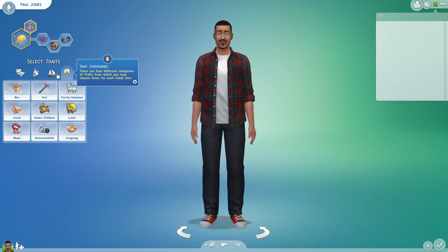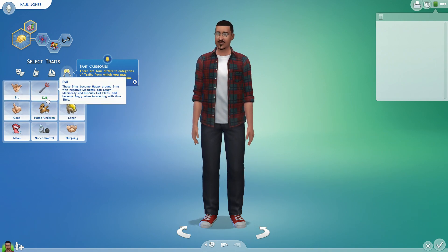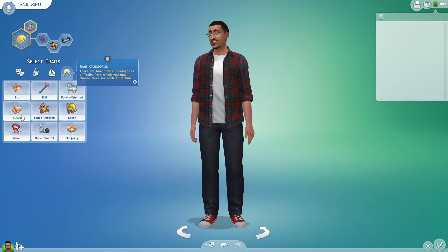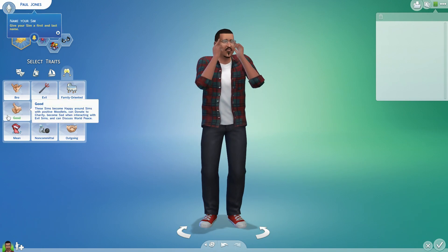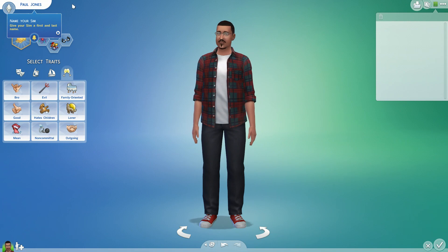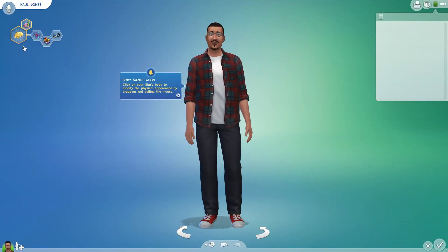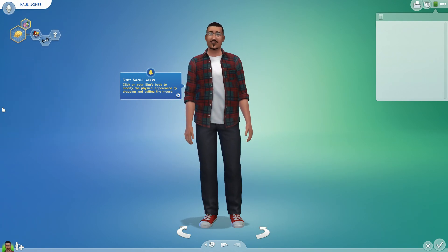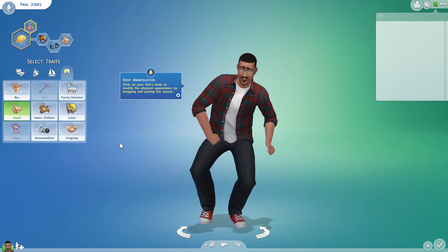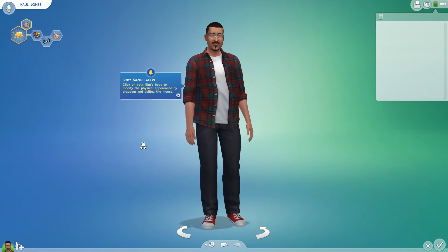I'm a goofball, I already have one of those. Let's do a social trait - family-oriented? I'm not going with that. Friendly? I hate kids - no I don't. Evil? No, we're gonna be good. Or a bro? Wait, did he say zombie? Okay, I got it - we're gonna go with Good. Get rid of that other one and go with Good. There we go. That's my sim, guys!